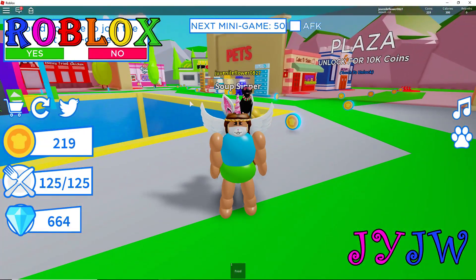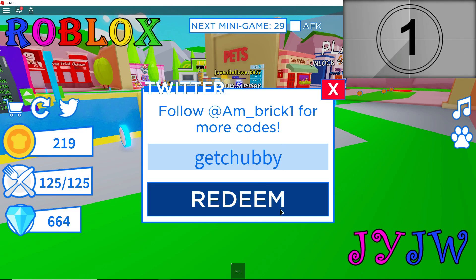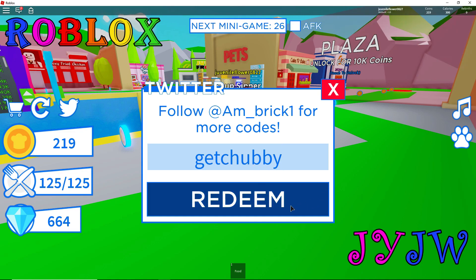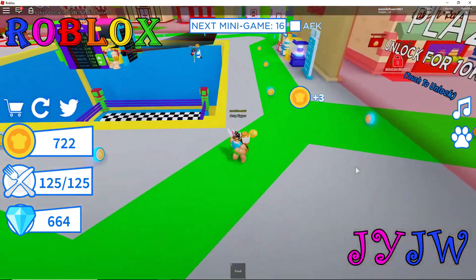Look how much money I have already - almost half of 3 million! Now let's do the next code. The next code is Get Chubby. You guys can go use this right now, and I'll leave a link to the game in the description. Get Chubby gave me 500 dollars. Not bad - I am at $719.